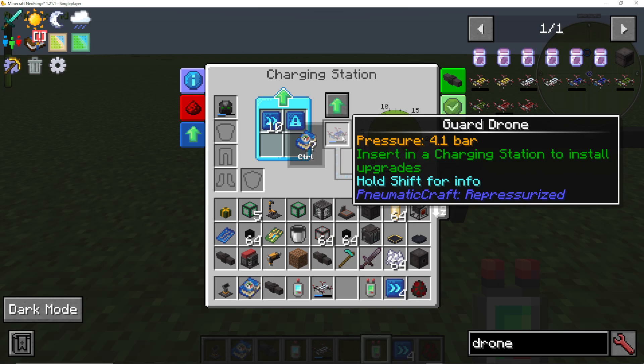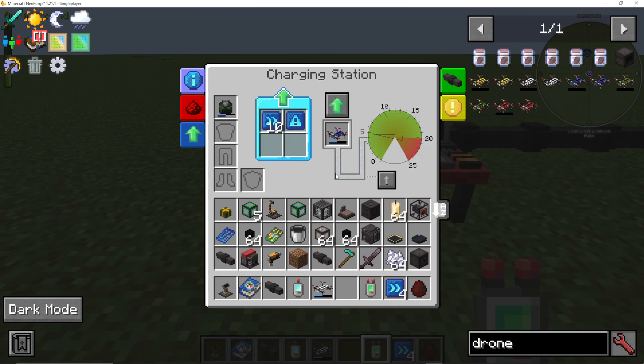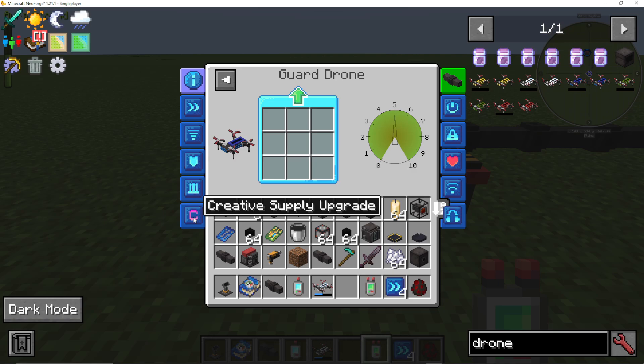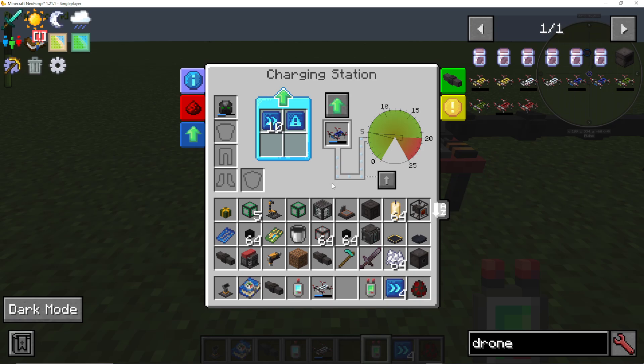Something else we can do with our drones — both the basic ones like the guard drone and the programmable ones — is upgrades. If you click the manage upgrades button in the charging station, it only appears when the drone is in there. One thing to note with your drones: they will automatically come back to a charging station whenever they need to fill up on pressure. You don't need to worry about doing that manually. I think it's about an 80-block radius — they will try and find a charging station with pressure, and once they're full they'll go back to whatever they were doing.